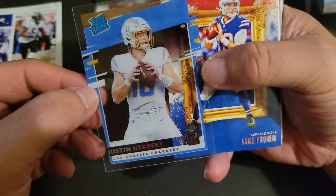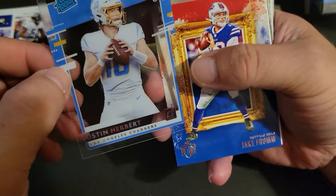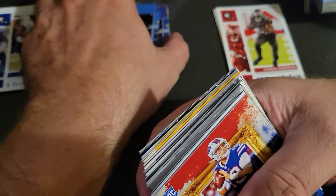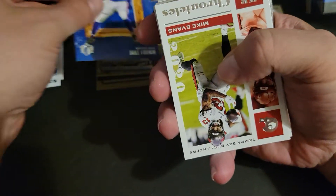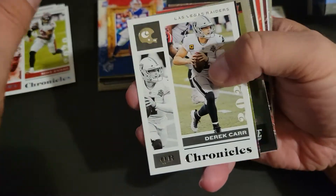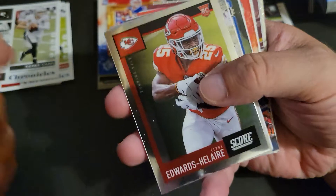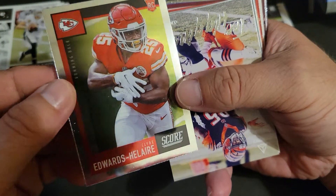There's a parallel coming up — Chris Goodwin pink parallel — that's nice. The Justin Herbert rated rookie acetate, that's a good card. We should get all these sleeved up after the video. Jake Fromm Gridiron Kings, Mike Evans base, Derek Carr base, there's a pink parallel of Michael Pittman Jr., there's a Score Clyde Edwards-Helaire.